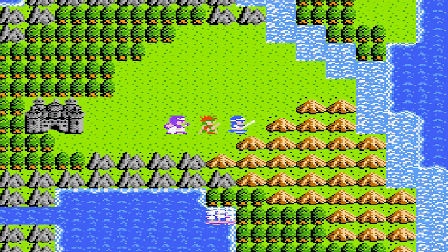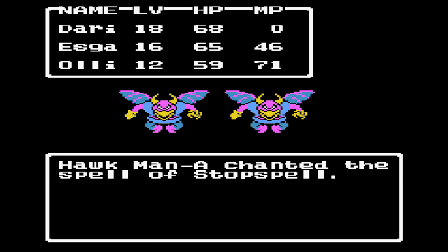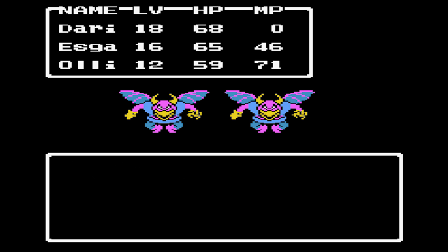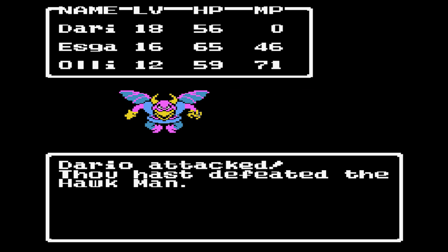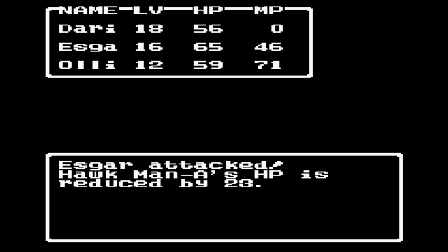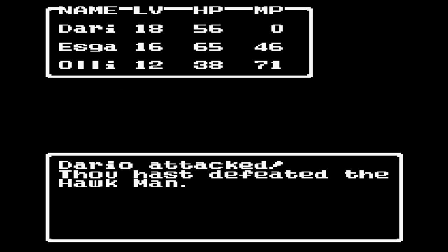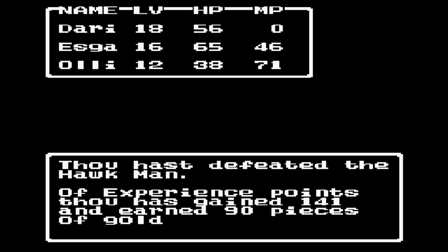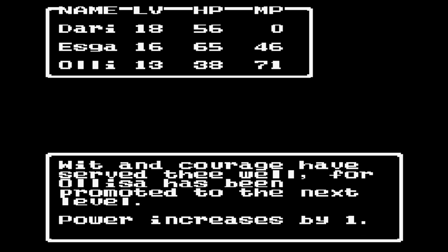In this episode we're gonna get the key because we are the key masters. But we can't leave because naturally there is a battle. The hawk man — what a way to start it off by using stop spell so we can't do anything. Let's kill them right away. These guys hurt, they attack like trucks, but everything in this game attacks like trucks.